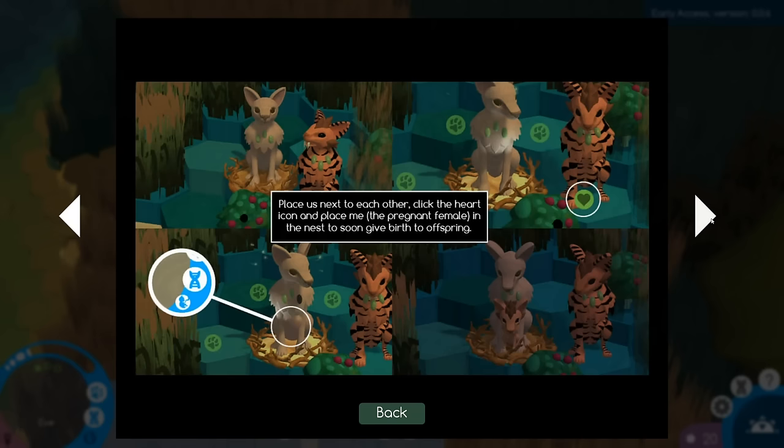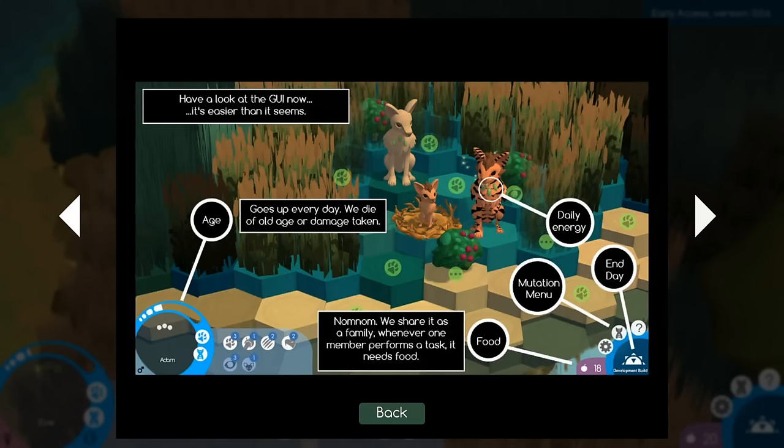Welcome pack members. Place us next to each other, click the heart, and place the pregnant female in the nest to give birth to offspring. The age goes up every day — we die of old age or damage taken. Daily energy are the little jewels on their chest. Mutation menu is right here. Press space to end the day, press tab to switch between different animals.